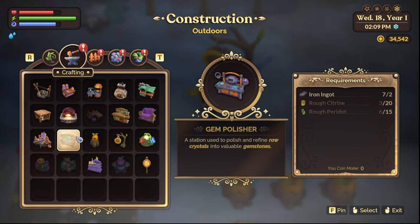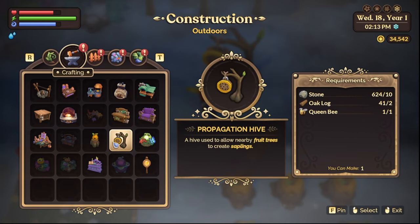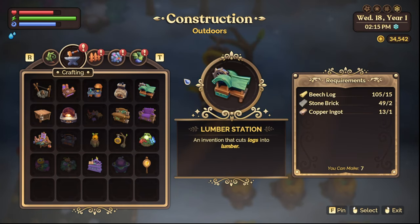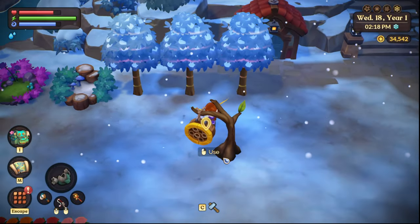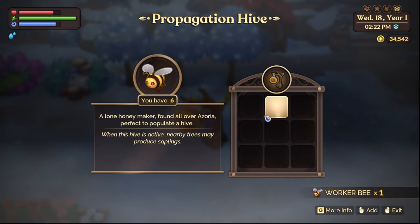In your craft menu there are two separate things to make. You can make a Honey Hive, which gives you honey every day, and you can make a Propagation Hive, which gives you a chance to get additional fruit trees from the honey bees. You simply add the bees in there.